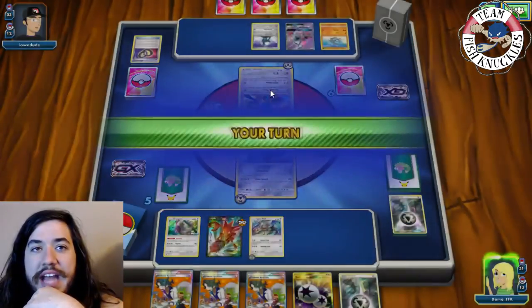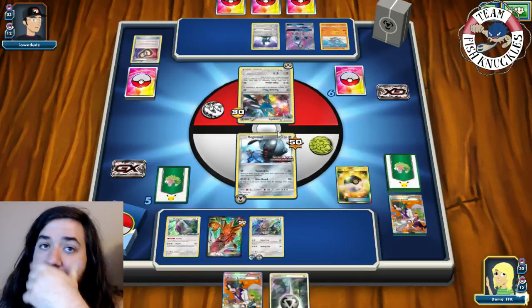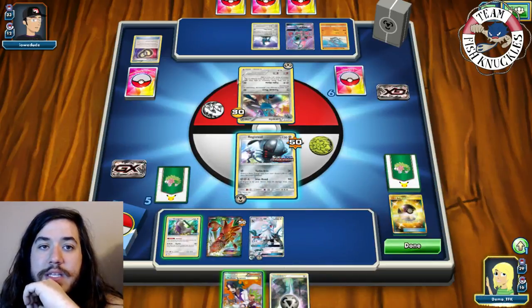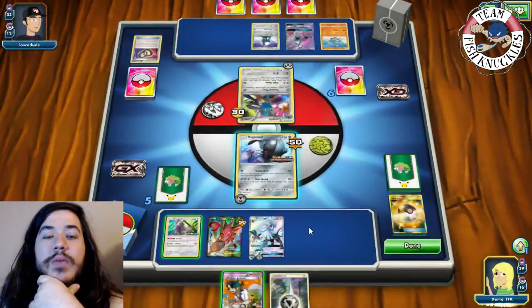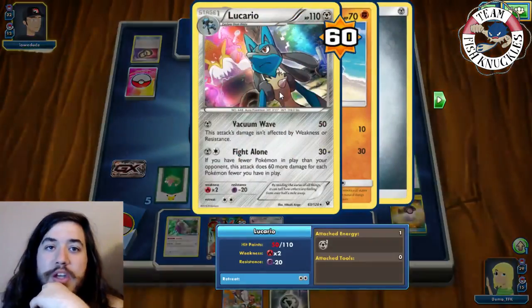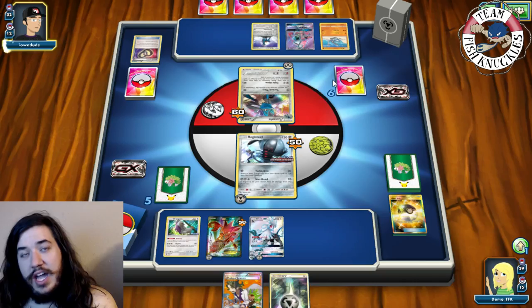Opponent just takes 50 back damage, planning to draw the right card next turn. On our turn we find Ultra Ball. We attach DCE to Silvally, Ultra Ball discarding two Sycamores, grab Silvally, then use Turbo Arm for 30 attaching Metal to Scizor. I want to wait before taking a big knockout. I'm considering Guzma-ing up Riolu or Cobalion, swing with Silvally, then use Registeel.